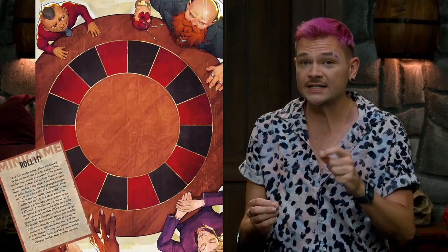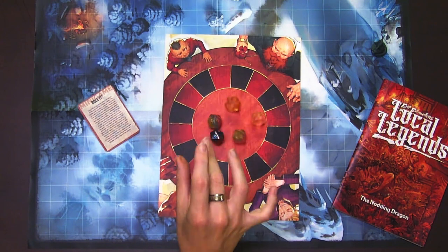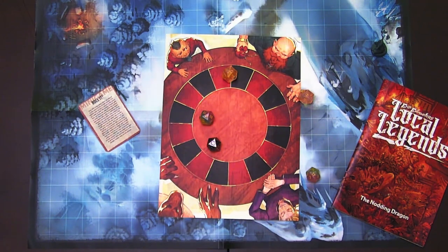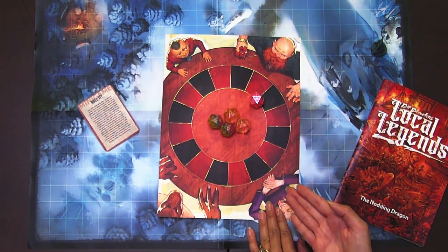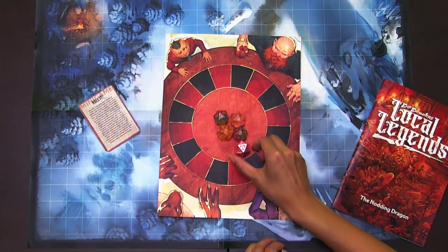Local Legends will also come with a series of mini-games for your players to try out in the tavern. Today we're going to feature Roll It. The aim of the game is to get your D20 to hit any of the ones in the center marker. If you knock one of them out of the circle, you're out. If you don't hit any on the way in, you're also out. Be the last to survive, and you shall be the victor.